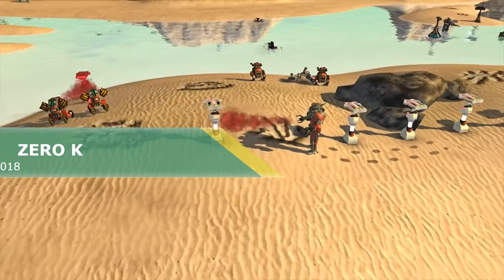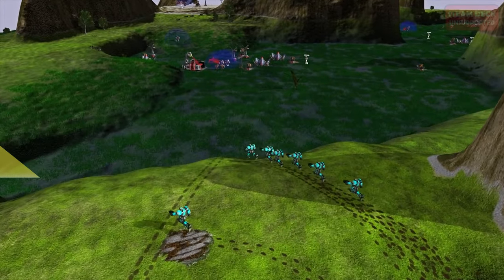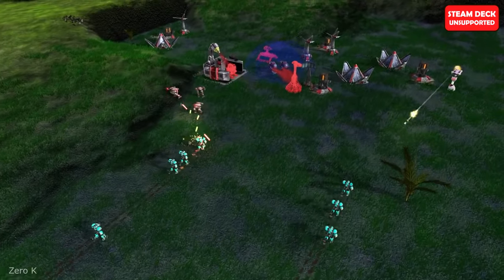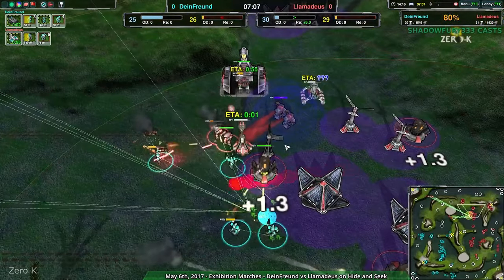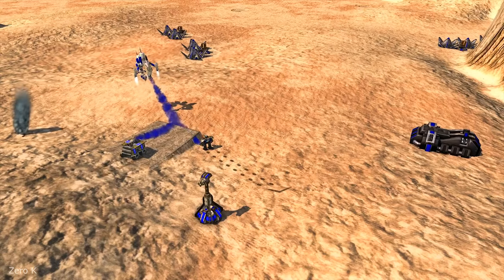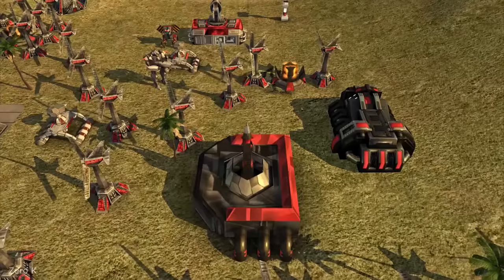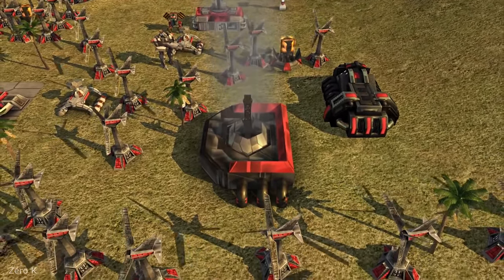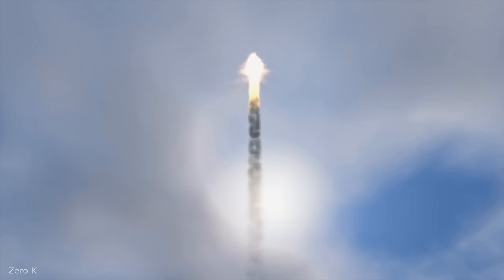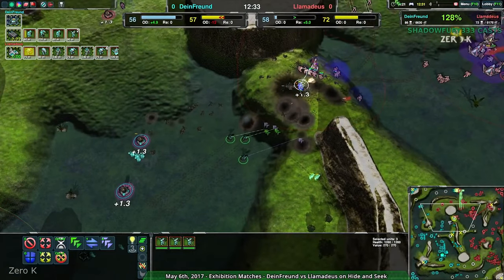Zero K. Here you will construct giant robots and move mountains if needed. Conquer the enemy at all costs. This is a traditional real-time strategy with physically simulated units and projectiles. Here you will control over a hundred different units with unique abilities, including cloaking, jump jets and terrain manipulation. And no, this is not just a multiplayer game with scarce solo content — you will find more than 70 missions in campaigns to be enjoyed alone or co-op with friends.